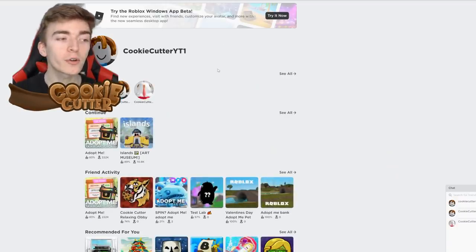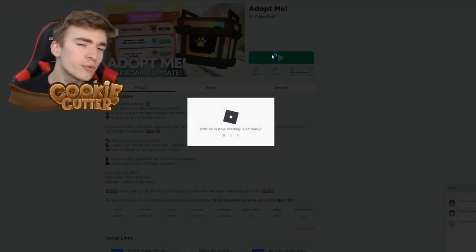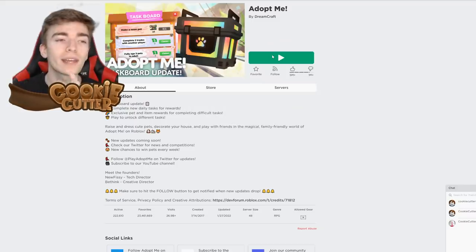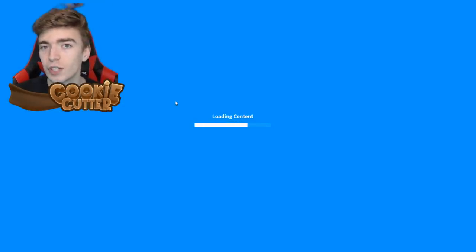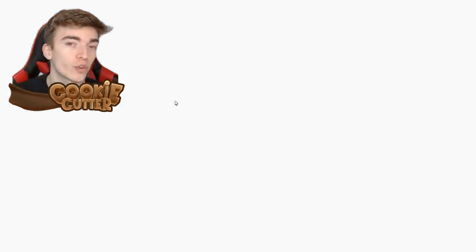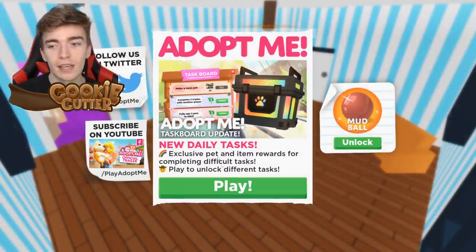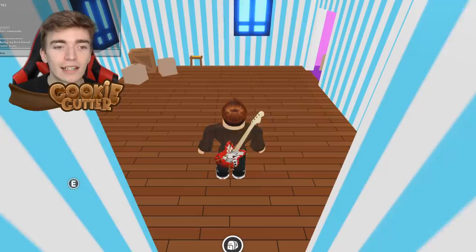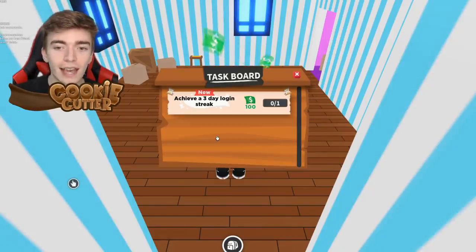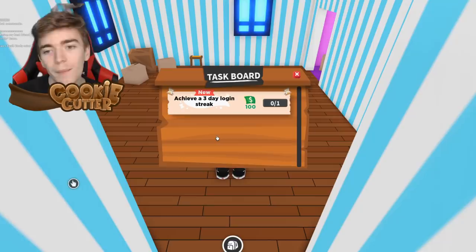So I've now created myself a new account. We hop into Adopt Me, and you do have to do a few things such as get a trading license. If you do get yourself the RGB box, you will need it to go and trade or gift this item. But since this is a new account that we just made, we can now go and get a daily task. So let's see — the daily task on this account is achieve a three day login streak. That one's a bit boring.